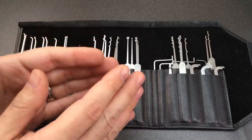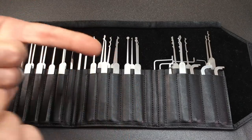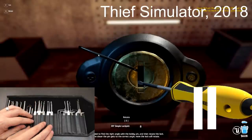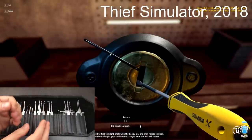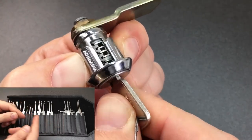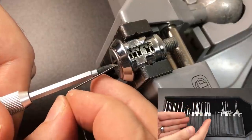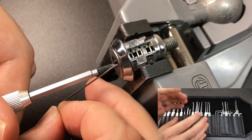Next up is a game I haven't yet managed to play: Thief Simulator from 2018. We're going to look at three different locks picked in this game. First up is what looks like a low-security wafer lock. The tools look like a screwdriver and a bobby pin, which are legitimate if not optimal tools for this type of lock. In terms of realism, I'd give this a nine out of ten — it only drops a point because of the weird picking technique, which is totally wrong.